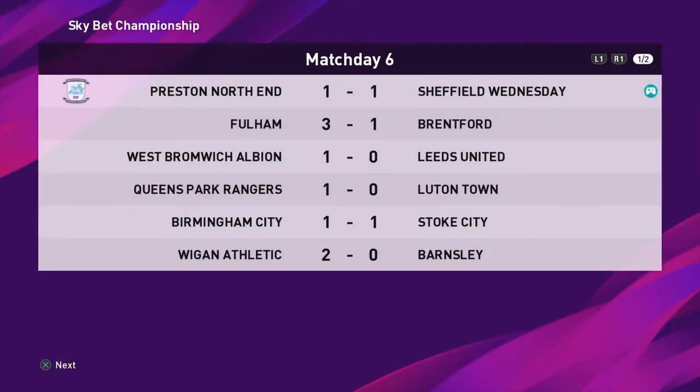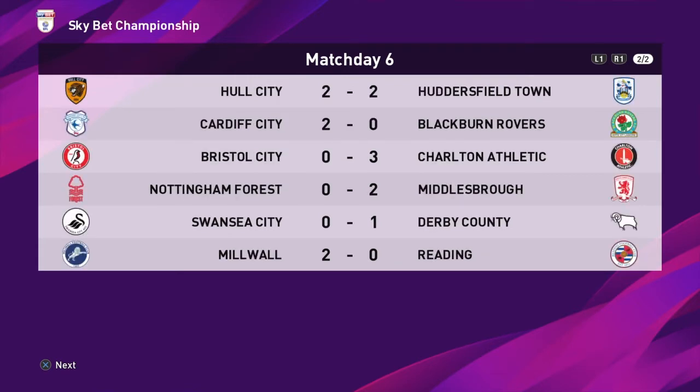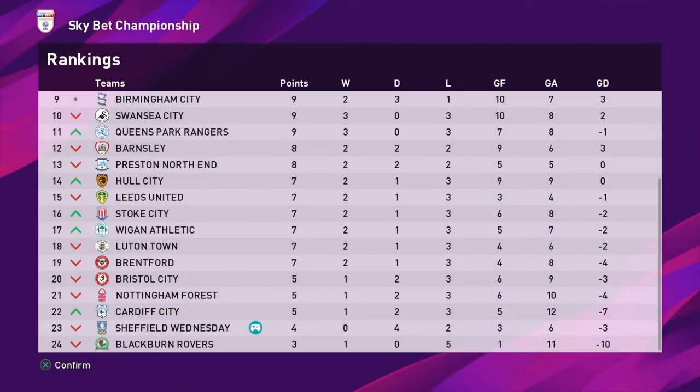There you have the possession going in Preston's favour, but shots and shots on target — we had more of those. Pity we couldn't convert them though. Maguire of Preston is deemed man of the match. Now we'll have a quick look at the scores. Fulham 3-1 over Brentford, West Brom beating Leeds, QPR getting the better of Luton, Birmingham and Stoke share the spoils at St Andrews, Wigan 2-0 winners over Barnsley, Hull and Huddersfield sharing four goals, Cardiff getting a win, Bristol City beaten comfortably at home by Charlton, Forest losing at home to Middlesbrough, Swansea beaten at home by Derby, and Millwall rounding it off with a 2-0 win at home to Reading. So after that game, Wednesday still sit in 23rd — still no wins, just four draws, two losses, just three goals scored.